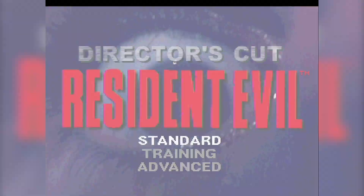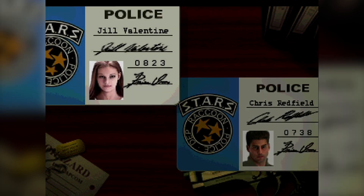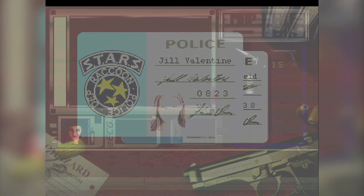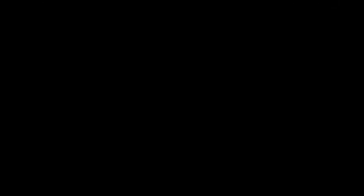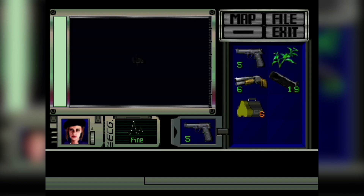Before starting the game, we are invited to choose which character we will be controlling — Jill Valentine or Chris Redfield — which, in a manner of speaking, is easy mode or hard mode, considering that Jill has two extra inventory slots, can get the shotgun much faster than Chris, and has access to the bazooka, the second strongest weapon in the game.